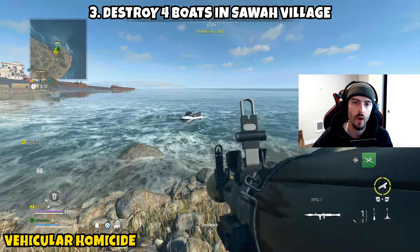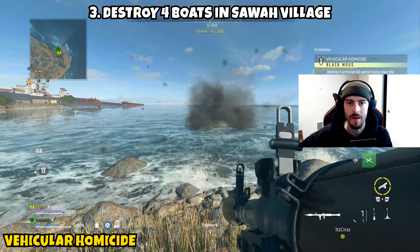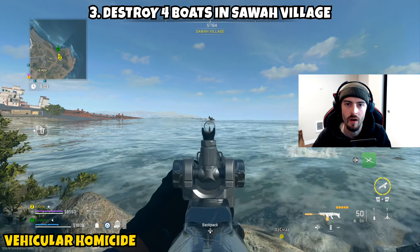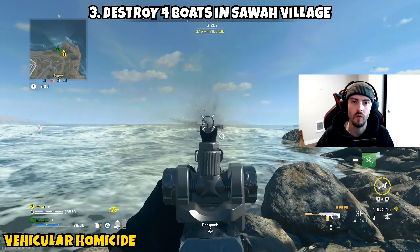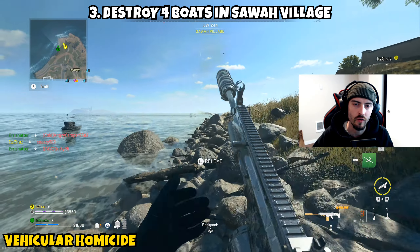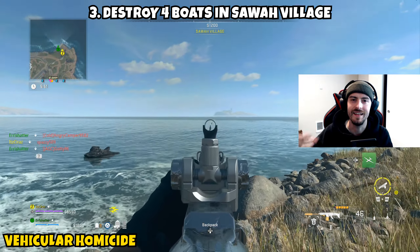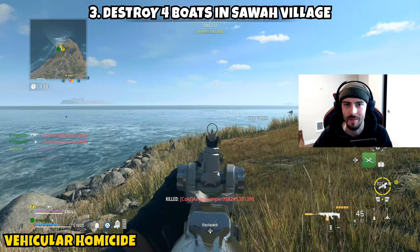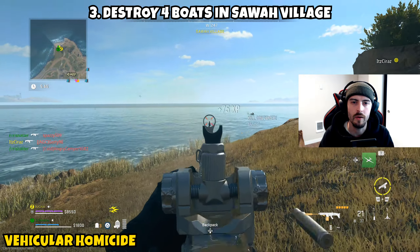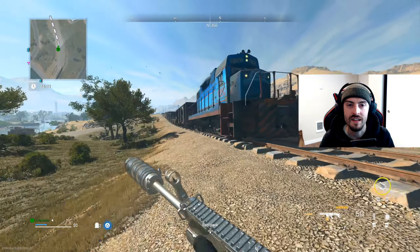Part 3 asks us to destroy four boats in Sawah Village. You'll want to track down any boats on the map, as there will likely only be one or two near Sawah Village. Grab those boats and take them to the Sawah area — as soon as Sawah Village pops up on the map, you're good to destroy the vehicle. Jet skis also count, even though they're not technically boats — I tested it myself. Grab a few jet skis and a boat, and once you destroy four this mission will be complete.